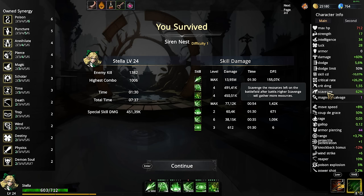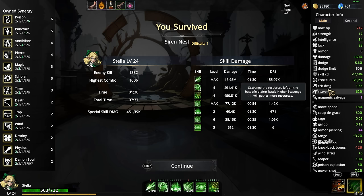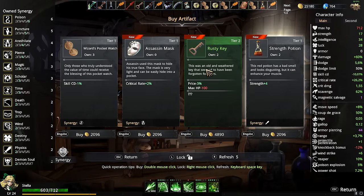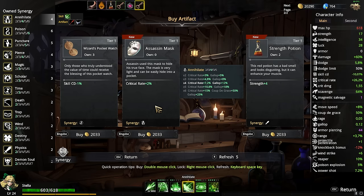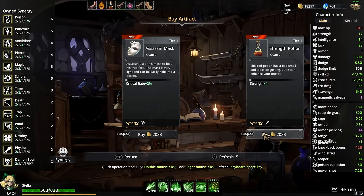Scavenge gets the resource left on the battlefield after battle, so it only gives a benefit if you pick up a magnet beforehand and then collect more. But we already have 62% — that is a lot. And we have so much cooldown though.